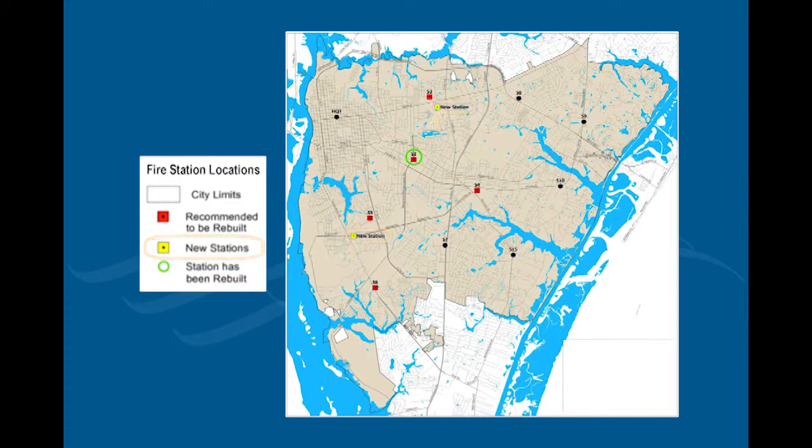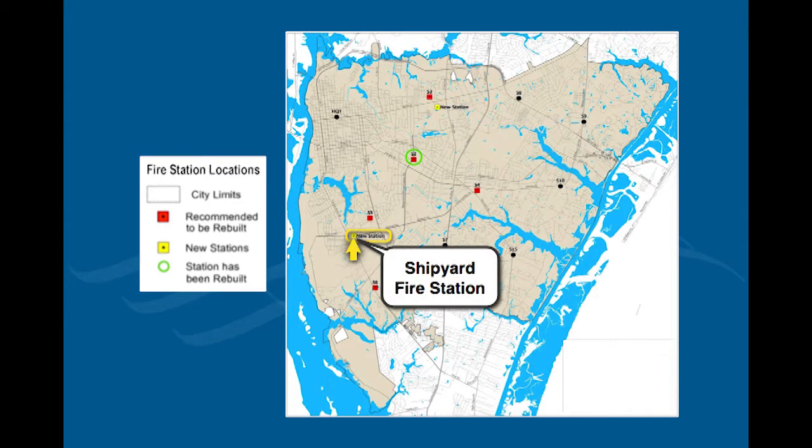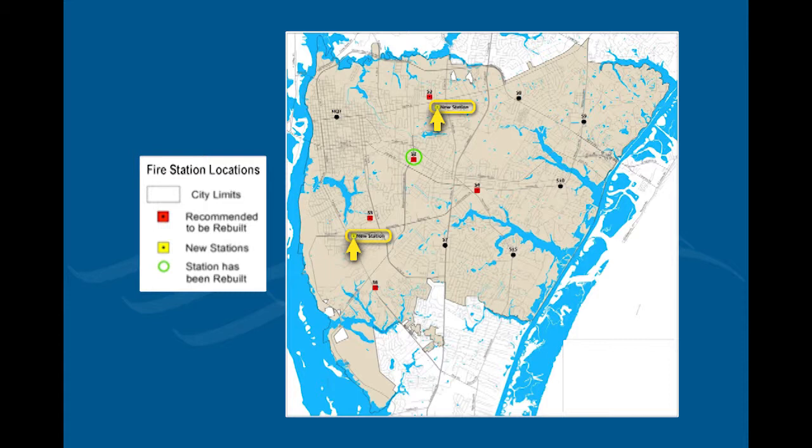In effect, we recommended a system where we would go from 11 facilities down to nine facilities, and you can see those. The yellow that you see up here that I'm pointing to are the new facilities that we're recommending — this one is the Cinema Drive facility, and the other is the Shipyard facility off of Shipyard Road. As you're aware, we have already purchased property for both of those particular fire stations.